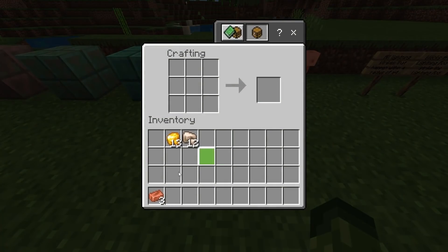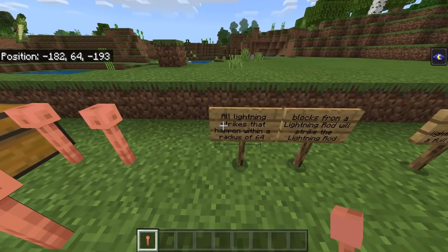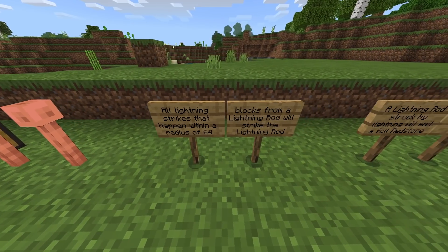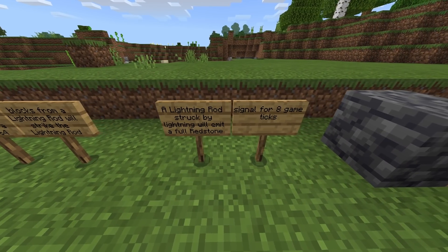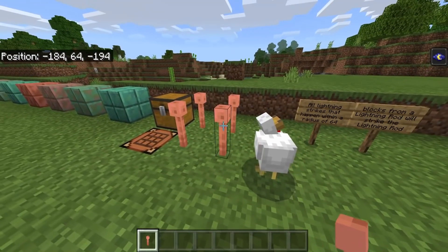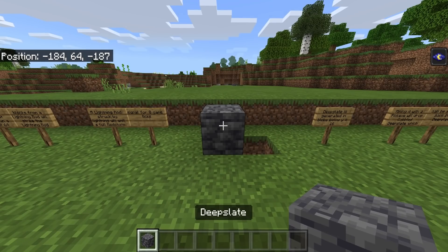Staying on the subject of copper: you can craft a lightning rod. This can stop houses from being burnt down — I've never had my house burnt down in Minecraft, but it can prevent it. All lightning strikes within a radius of 64 blocks from a lightning rod will strike the rod instead. A lightning rod struck by lightning will also emit a full redstone signal for eight game ticks. So now you could build a house out of wool and be safe.